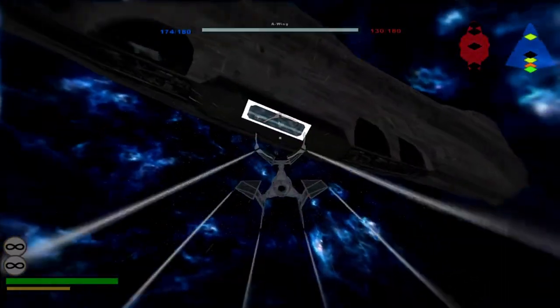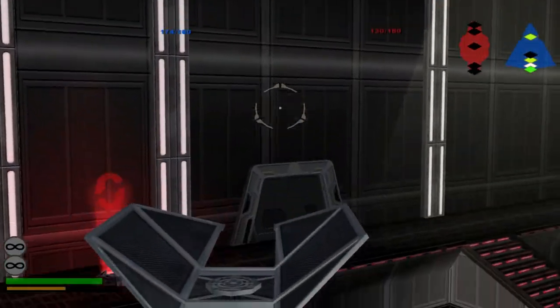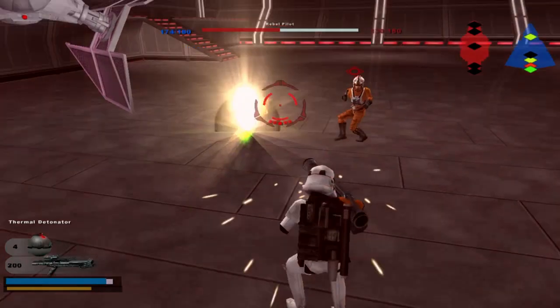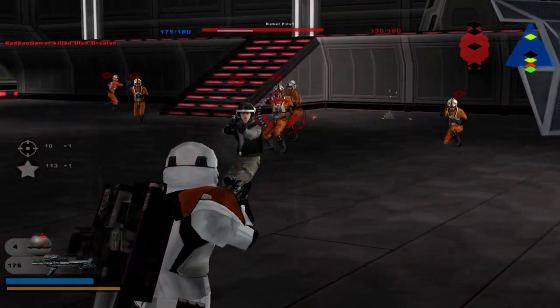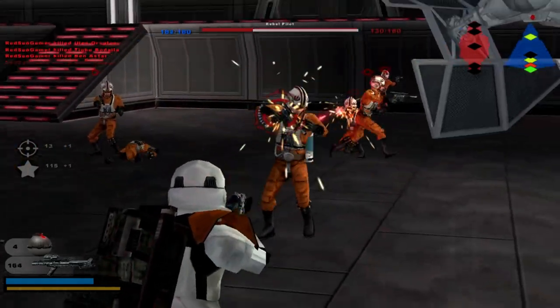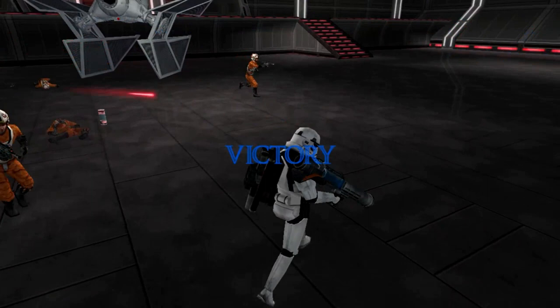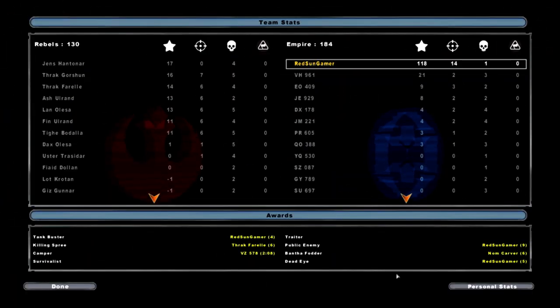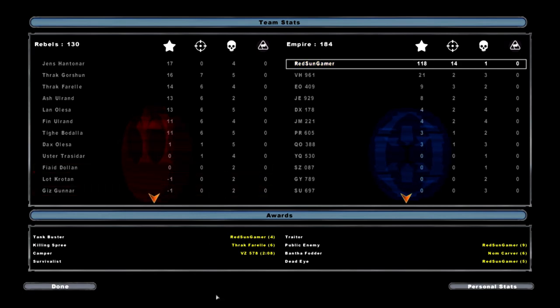I'm gonna go ahead and board the ship and clear out some pilots. We should probably destroy the TIE Defender so they don't steal the specs and start making their own good ships. I just needed that one kill — anyway, we're gonna switch over to the New Republic side.